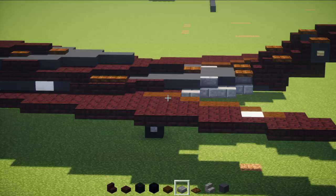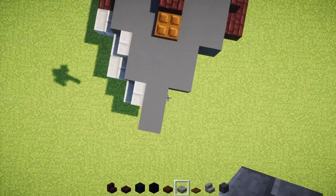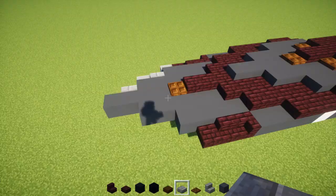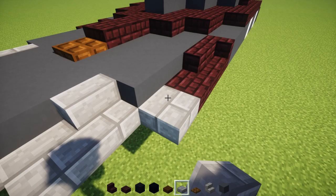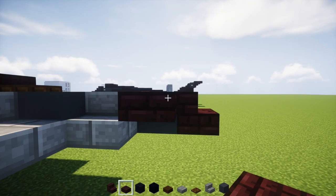Next we're going to take stone brick stairs, add one here and another one here, and add stone brick slabs in between them so we get that nice diagonal. Repeat the same thing on the other side. Then in the tail, we're going to have a right-side-up nether brick stairs facing the back, and add 2 nether brick slabs on the sides.